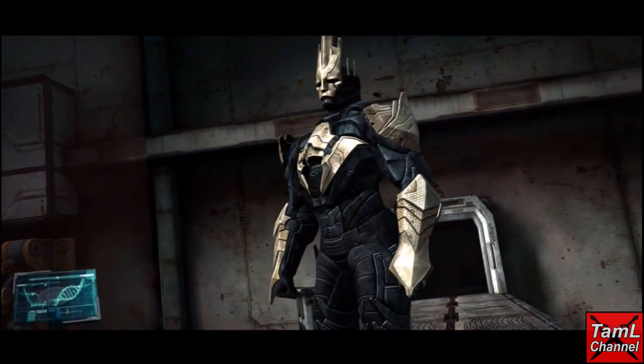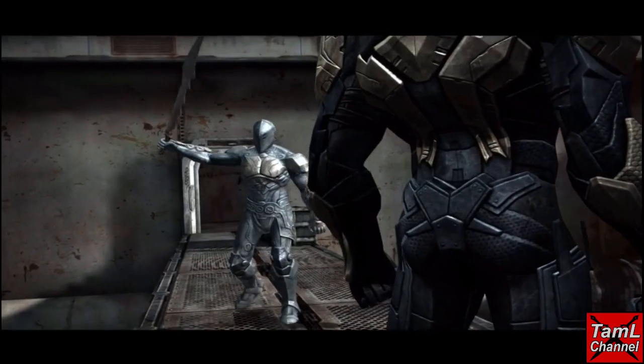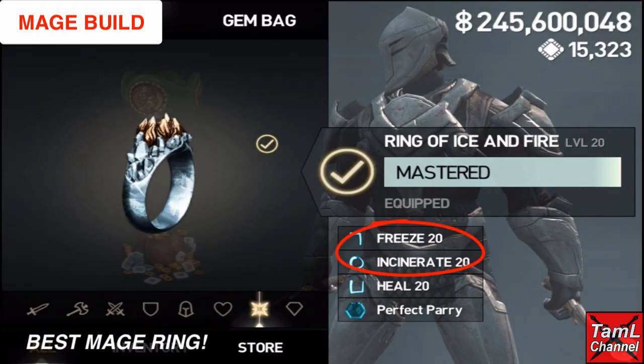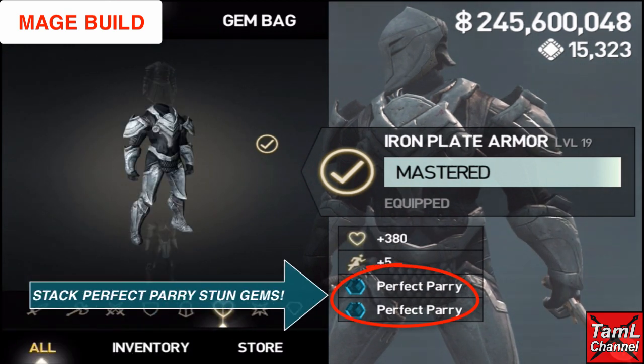Hi guys, today I'm going to show you how to play as a mage. I'm demonstrating against a level 43,000 worker with three million health. I'll show you the best mage build. I recommend using the ring of ice and fire because it has freeze and incinerate. Stack up on many perfect parry stun gems.